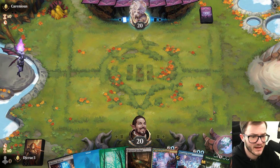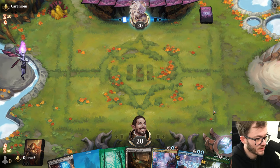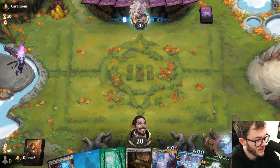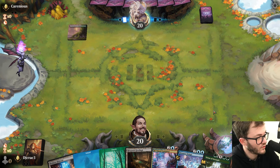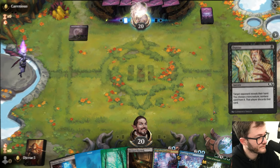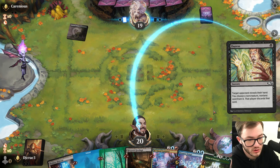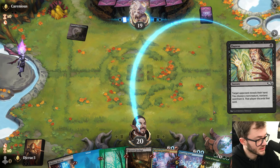Not an insane crazy hand but feels pretty decent - got some land going. I can always use the Virtue to bring back another land if I'm against an aggressive deck. We've got the Ill-Timed Explosion as well, and then good old Memory Deluge. The main deck seems strong - interesting to see what they're going to take here.